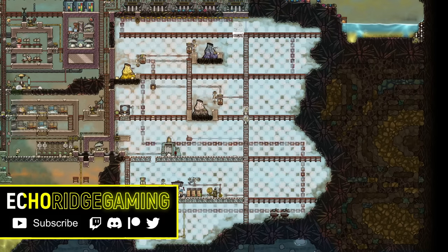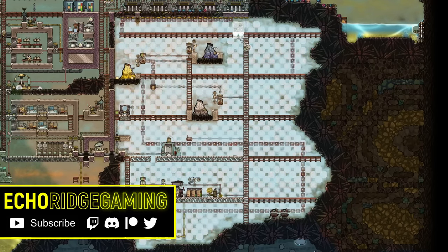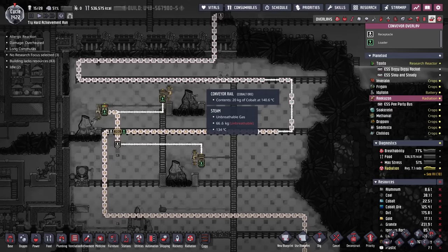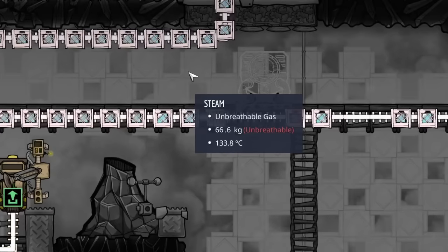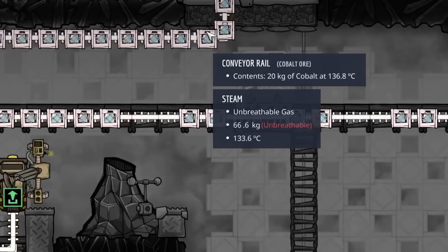Welcome back to Echo Ridge and another episode here on Rikazon in our max difficulty achievement run. Today, we need to cool all this metal off. As of right now, all the metal drops in temperature to whatever the industrial sauna is sitting at. For instance, right now all this steam is sitting at 133 degrees, and the cobalt's coming out at around 136.